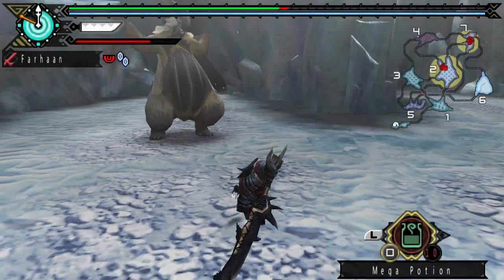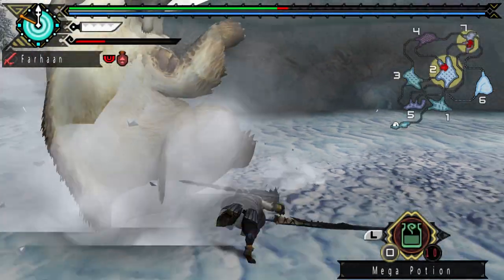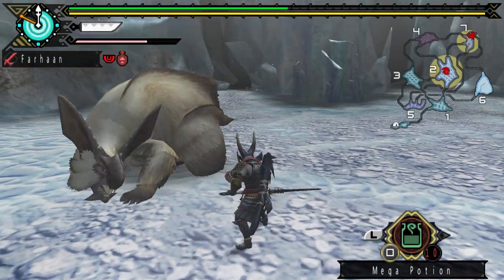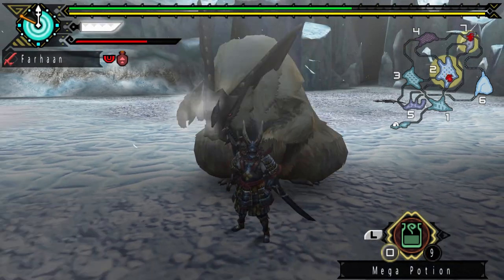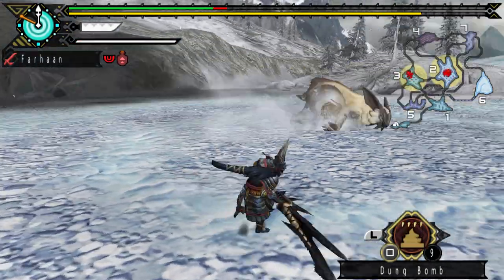Lugumby shares a lot of attacks with Azoras. He can swipe in different directions, charge backwards, and perform the occasional tackle. The biggest way Lugumby differs is his ability to slide along the ice — he uses his back legs to push himself forward and slide towards you in different attacks, either forwards or in a donut pattern.